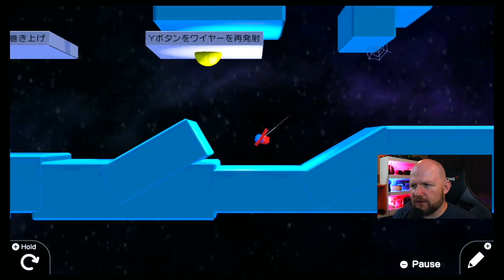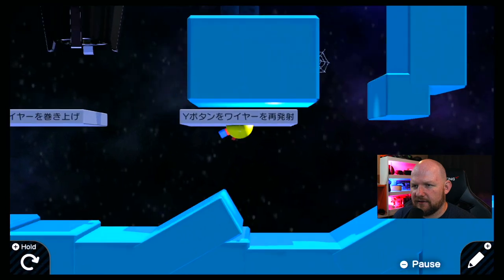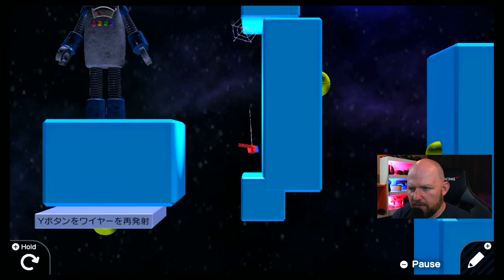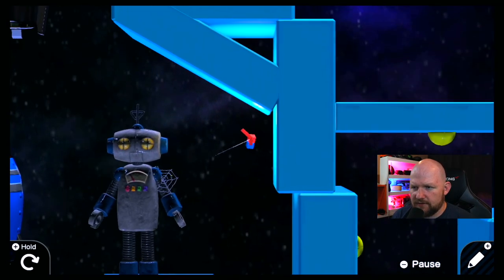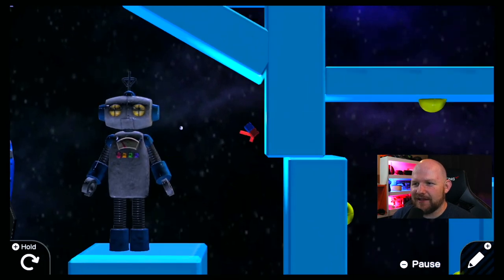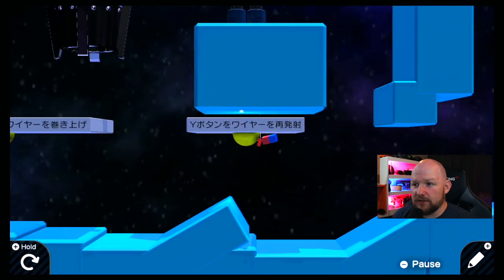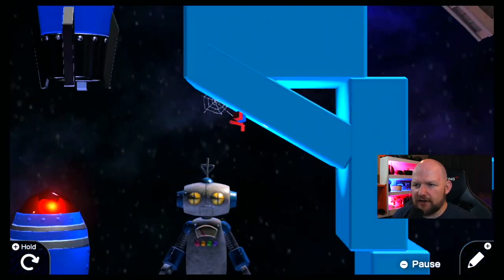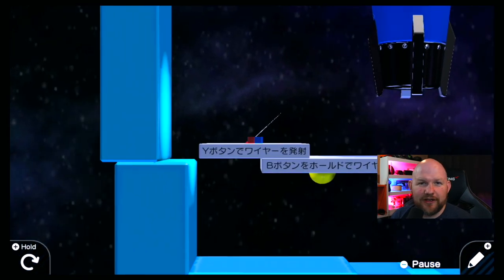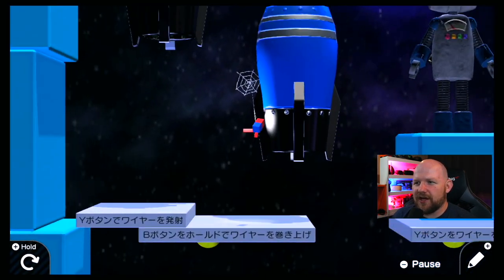If you let go, you're going to let the line out. Your goal is to get up to the top. It actually feels really good. It takes a little bit of getting used to. You cannot move your character at all, so if you get on the ground you're just rotating your arm.